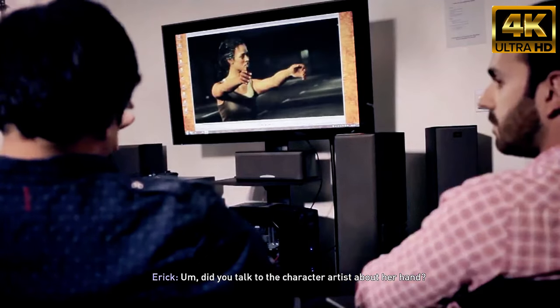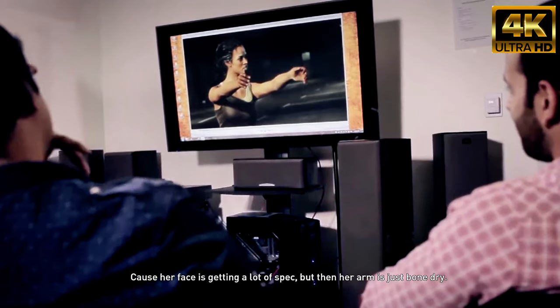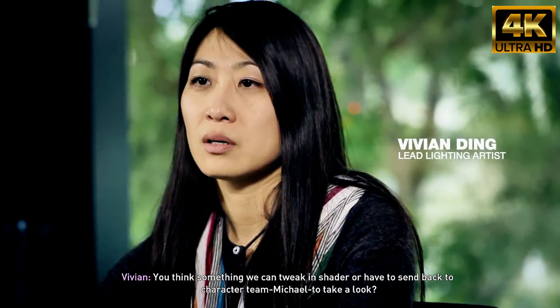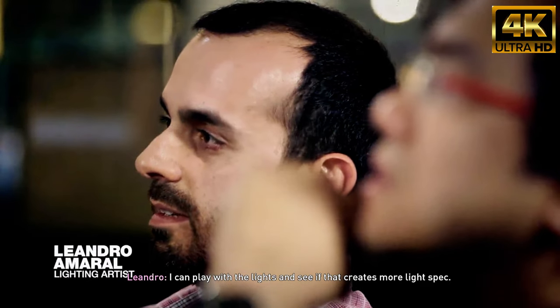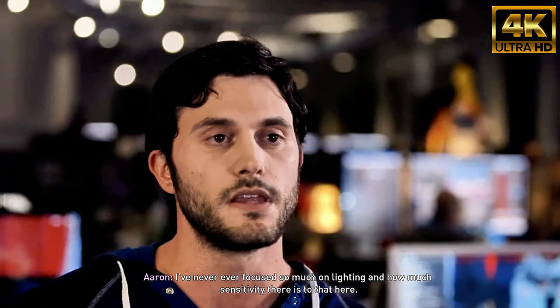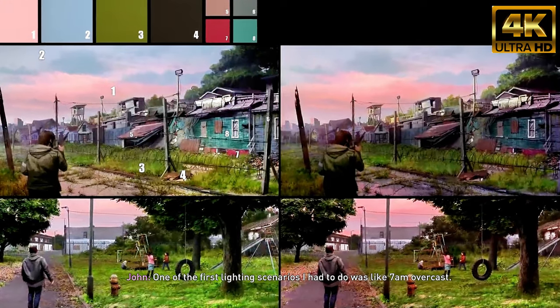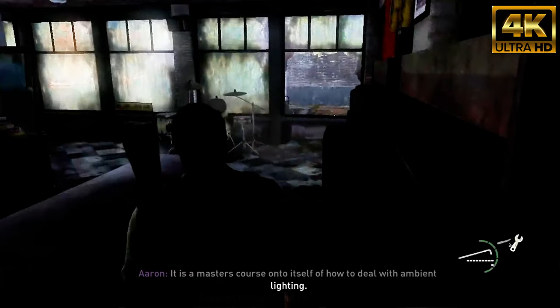Did you talk to the character artist about her hand? Her face is getting a lot of spec, but then her arm is just bone dry. You think it's something we can tweak in shader, or will we have to send it back to the character team for Michael to take a look? I can play with the lights and see if that creates more spec. I've never focused so much on lighting and how much sensitivity there is to it. One of the first lighting scenarios I had to do was like 7 a.m., overcast — I'd wake up early and take photos with my phone: what color are the shadows, what color is the light. It is a master's course unto itself of how to deal with ambient lighting.